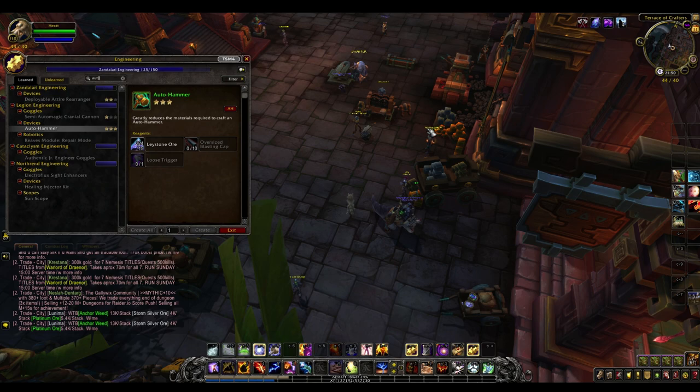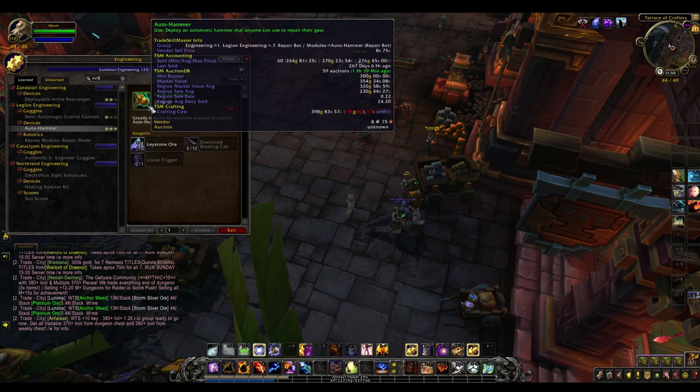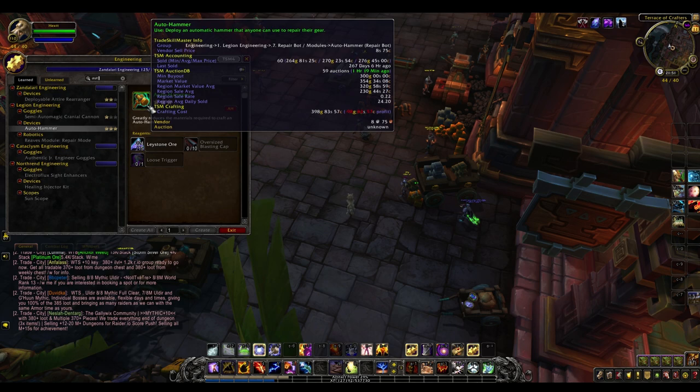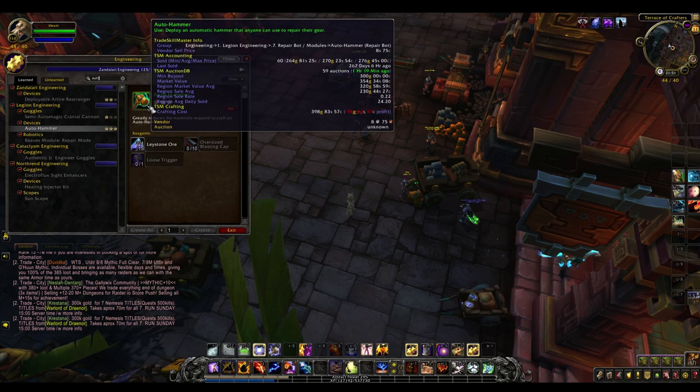So the first item is also something from Legion engineering: the auto hammer. This is obviously a very useful item particularly for mythic plus because it just lets you repair your items in the dungeon. How many mythic plus runs have you been in where someone had to hearthstone out because their gear got broken and no one had a repair bot? Well the auto hammer is just like that. It sold very well in Legion and it still sells very well in BFA, and on some servers it can make some real nice profit.